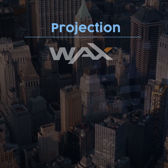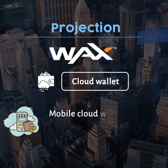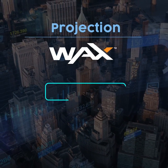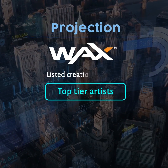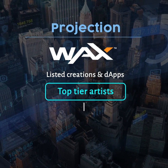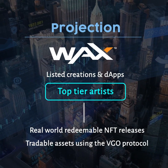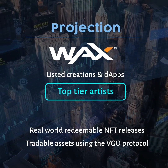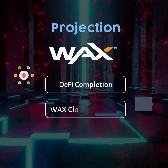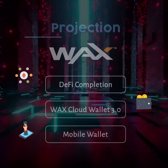Projections. The WAX Foundation has indicated further development of the cloud wallet, including putting more resources into the mobile cloud wallet. DeFi and staking tools will also see more development. Many top-tier artists have already listed creations in dApps and have yet to fully take advantage of protocols such as VIRL and VGO. We should expect to see real-world redeemable NFT releases by artists, as well as tradable assets using the VGO protocol. The next steps for WAX will be DeFi completion, WAX Cloud Wallet 3.0, and Mobile Wallet. WAXP is expected to be accessible in the WAX Cloud Wallet.